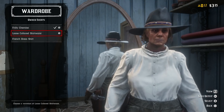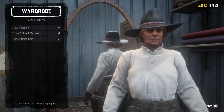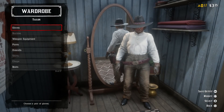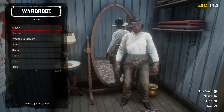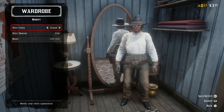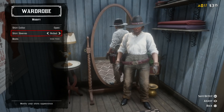Once you have that shirt on, back out of the top section and go into the glove section. Put a pair of gloves on if you haven't got some already. Then back all the way out to the start of the wardrobe section and press square to modify. Set your collar to open and roll your sleeves up.